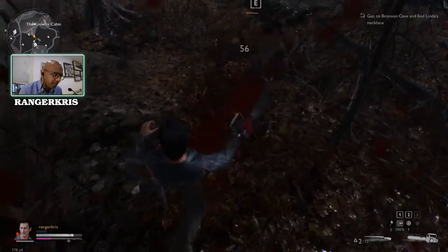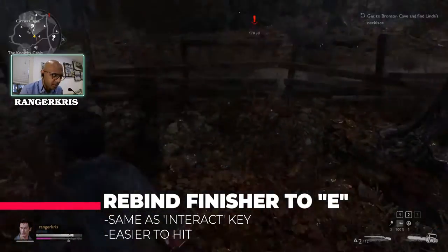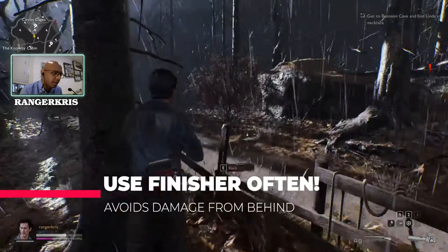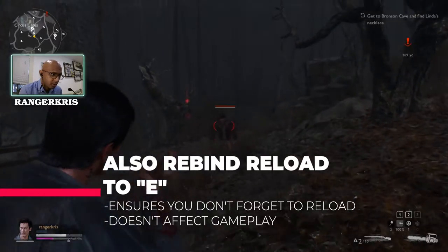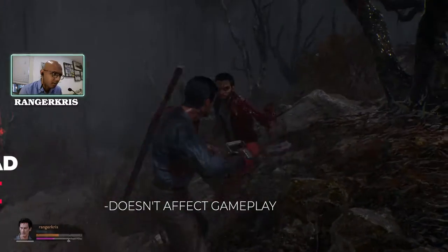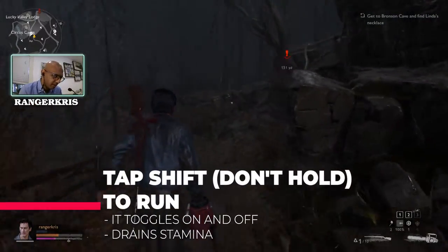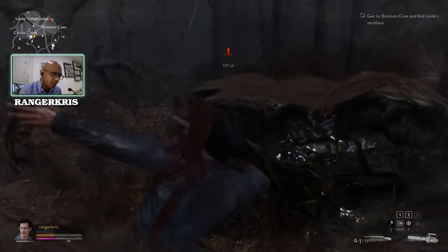I modified the controls a little bit — I bind my finisher key to my interact key, the same button E, to make it a little bit simpler. I also bound my reload button to E. So everything is essentially in one button, which keeps it simpler and always reminds you to reload.